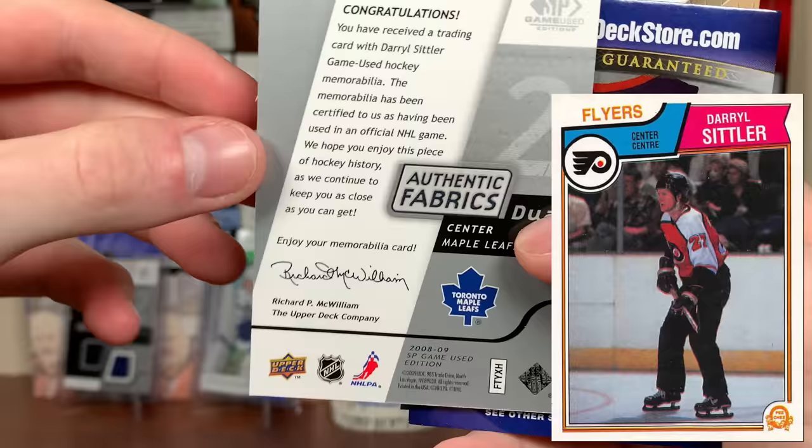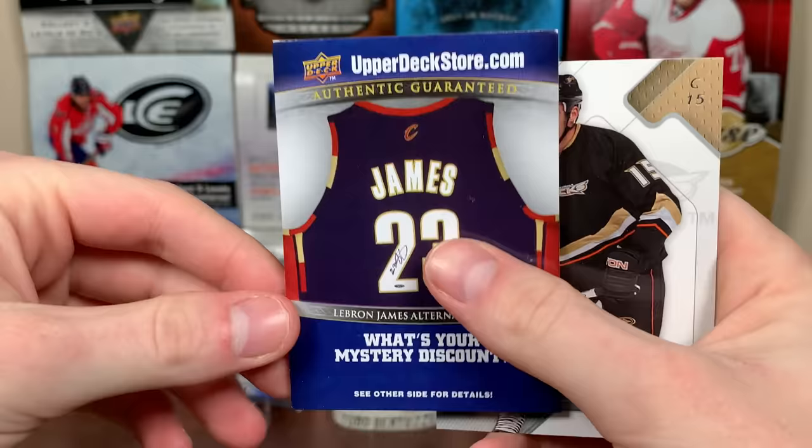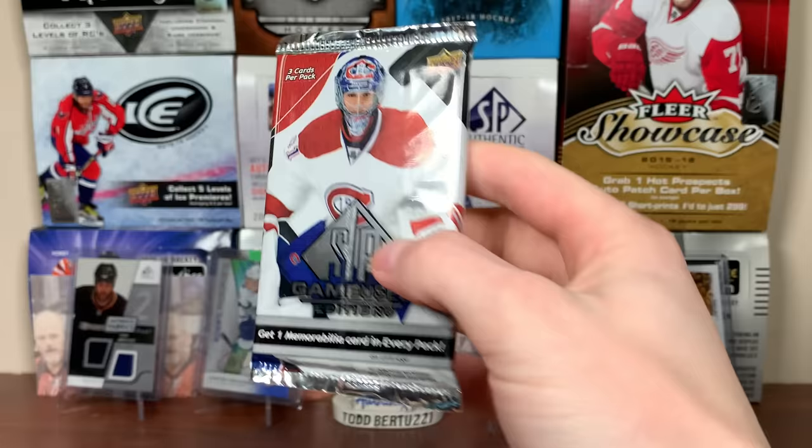It has to be Flyers pieces. He played for the Flyers, so very cool card there — Daryl Sittler. And we got a LeBron Upper Deck store advertising insert. And then we got Ryan Getzlaf. Wow, two for two on the packs here.